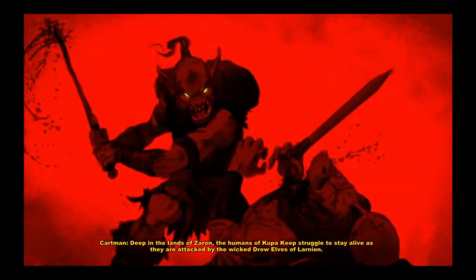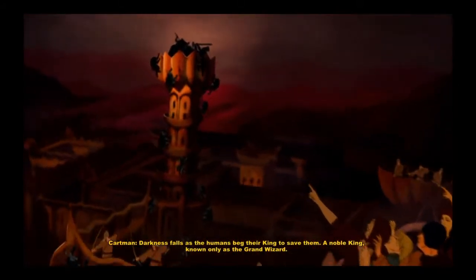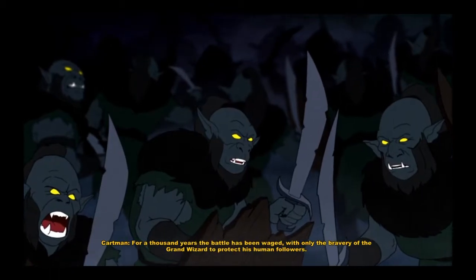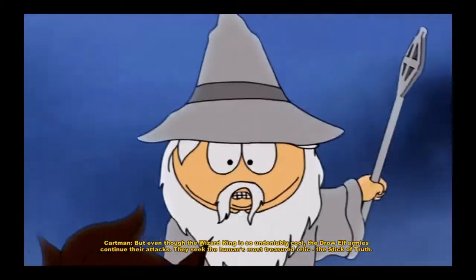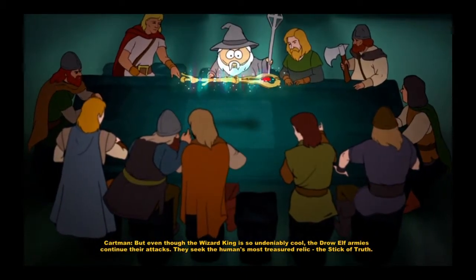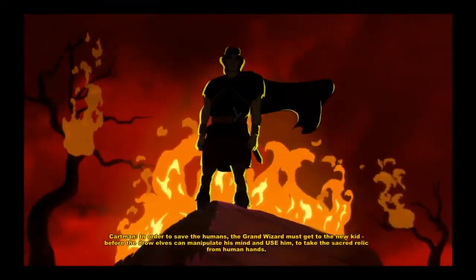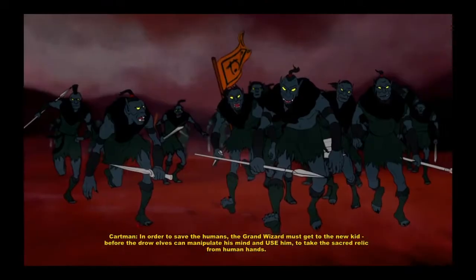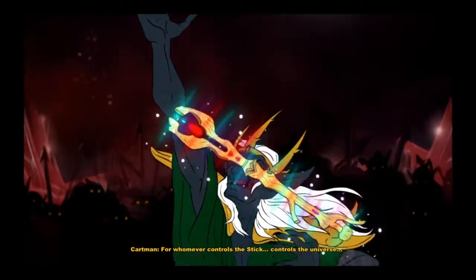Deep in the lands of Zara, the humans of Kupa Keep struggle to stay alive as they are attacked by the wicked drow elves of Larnia. Darkness falls as the humans begged their king to save them — a noble king known only as the Grand Wizard. For a thousand years the battle has been waged. They seek the humans' most treasured relic, the Stick of Truth. Whoever controls this stick controls the universe.